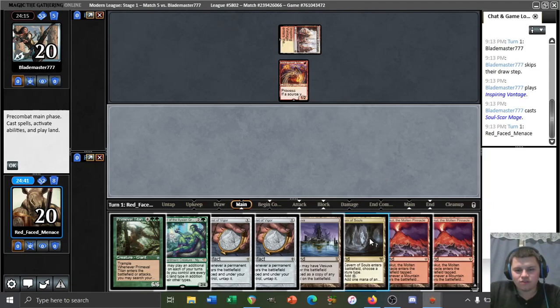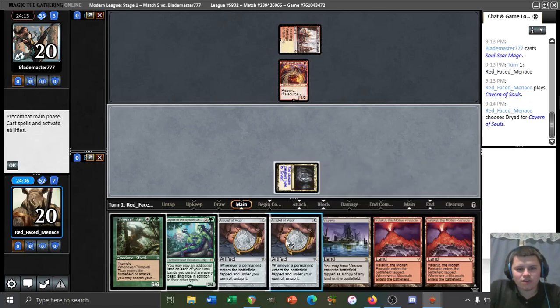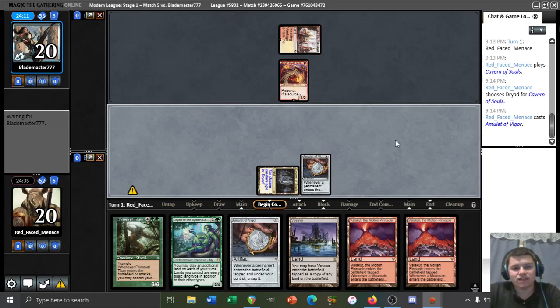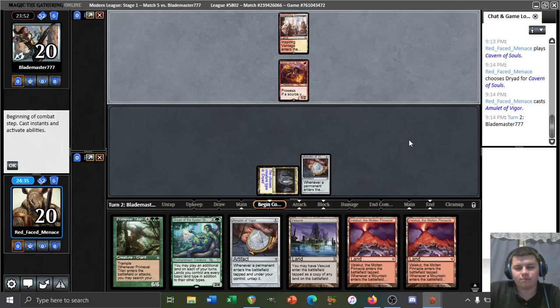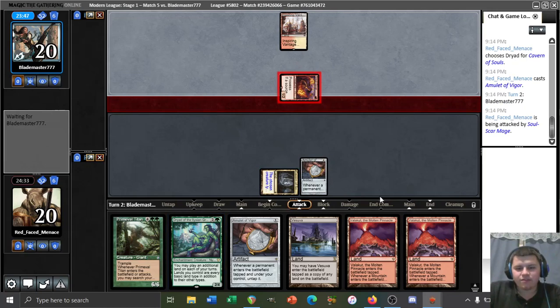We see our opponent play turn one Inspiring Vantage — we're playing against red-white prowess. We didn't get to see the new white one-drop they could have access to. Let's just deploy one of our Amulets and set up for a potential turn two Dryad if we topdeck a bounce land. Even if we topdeck Crumbling Vestige we'd still have a turn three Titan: Vestige makes three mana for Dryad, then next turn tap land plus tap land, each untapping twice for six mana.